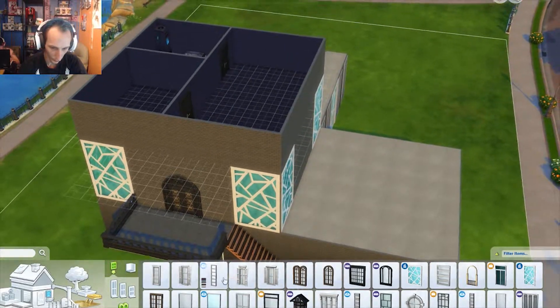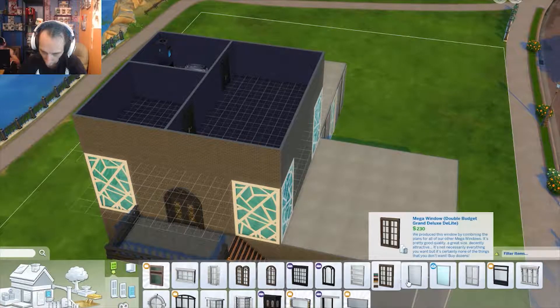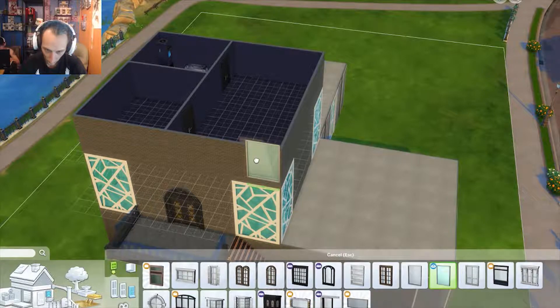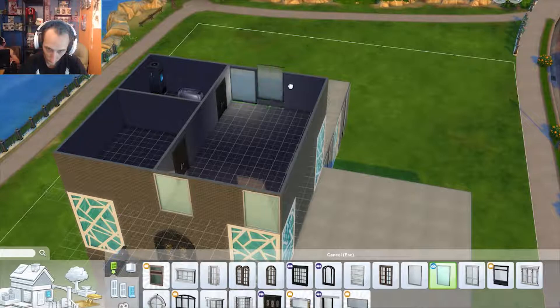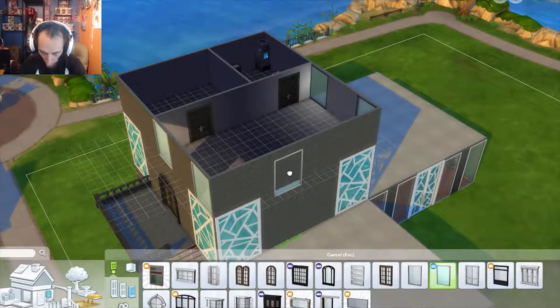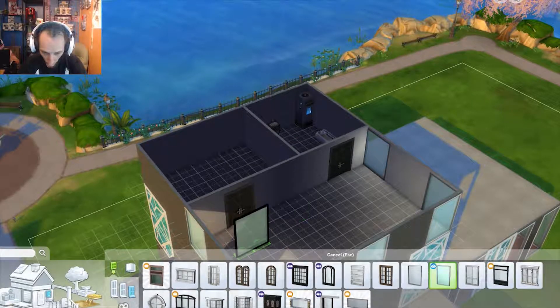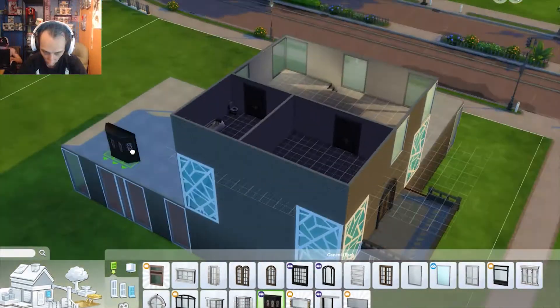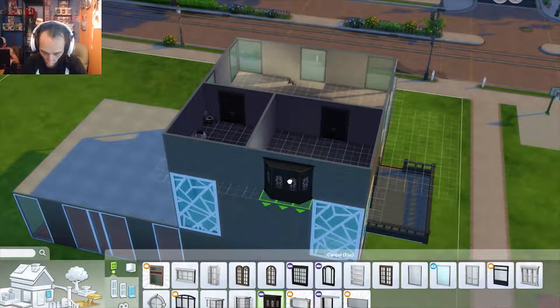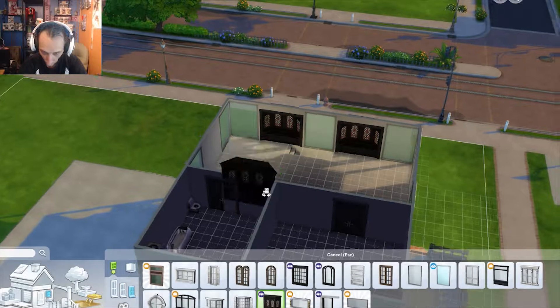So we're going to come up here and not do big windows, because I can't do big windows, but I can do some other random stuff. It doesn't have to make sense — it just has to work. What I do want is a little bay window out of the bedroom, that'd be kind of cool. We'll take this nice little bay window thing and stick it right there and right there, because that'll look trippy. And that'll have a door.